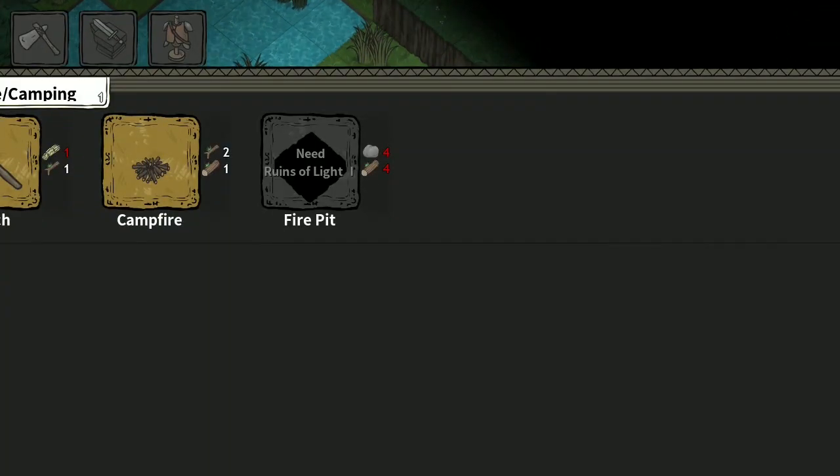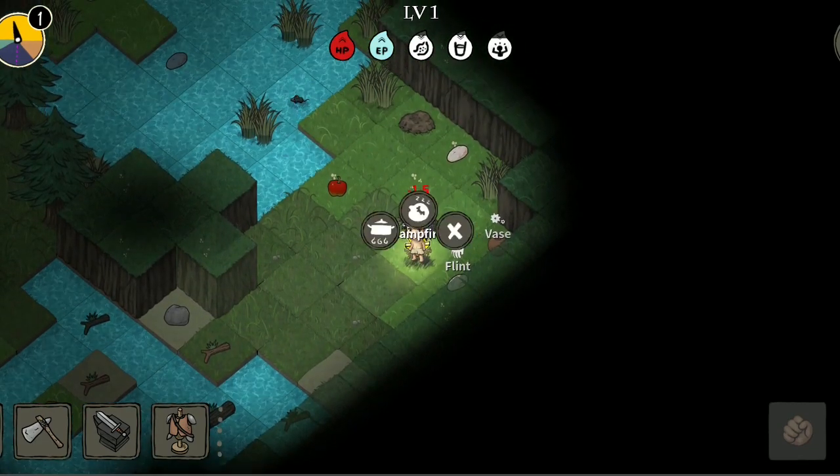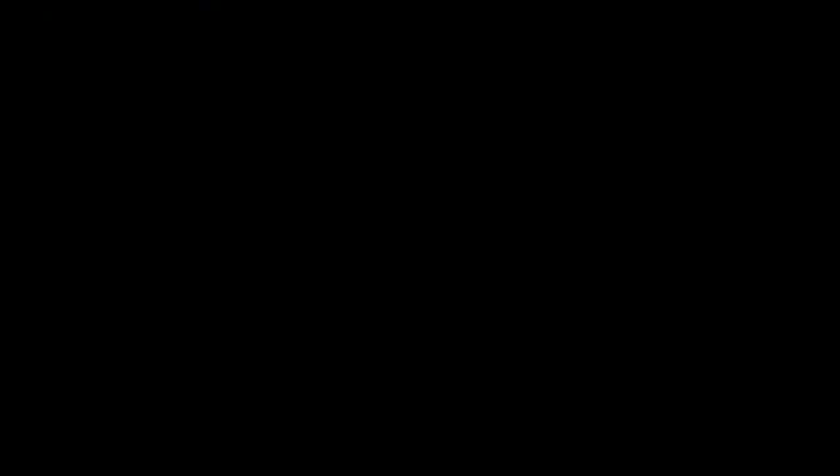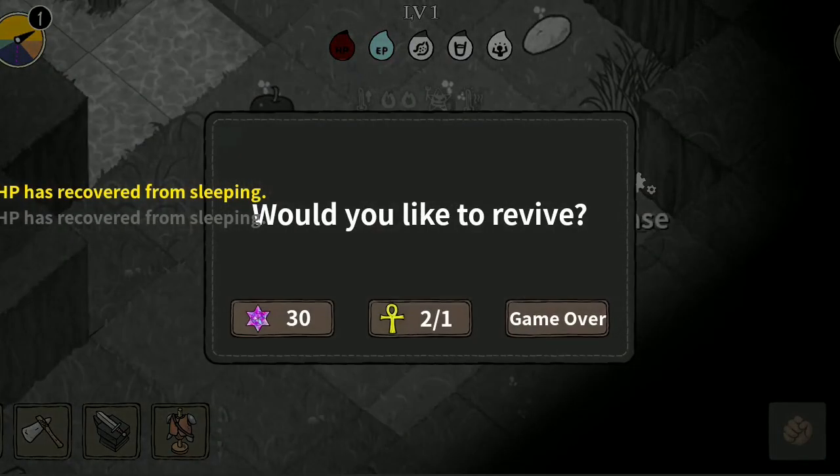Also, some tips. Tip number one: you can still get more remains after not having any keys — you just won't be able to open them, so you can save time by collecting all the remains beforehand and then open them when you have keys. Tip number two — wait, I don't have any more tips.